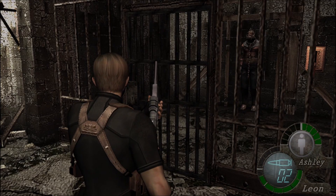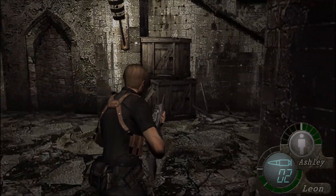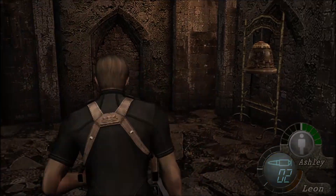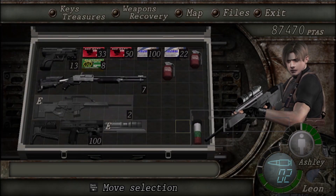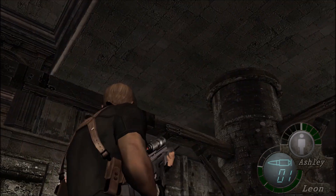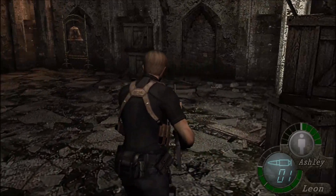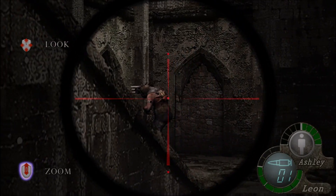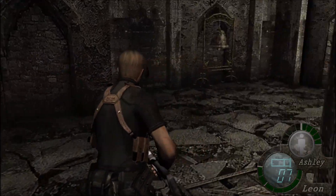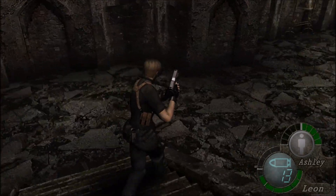That right there is a Garador, and these guys are pretty damn dangerous every time you run into them. Thankfully, you don't run into them that often. You can see it's got big Wolverine claws, which it managed to strike me with. The Garador has a single weak spot on his back. I don't know if he's getting stuck right next to Ashley, but she's dead. So we gotta do this again. Luckily, you don't have to do the whole puzzle again — you just have to do the part with the Garador again. I don't really want to do the whole get-the-key thing again.